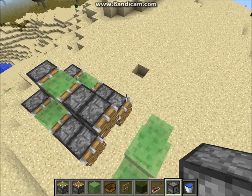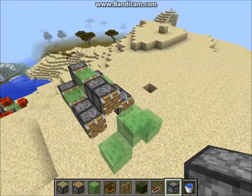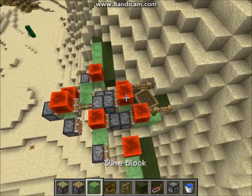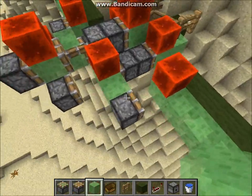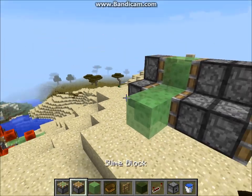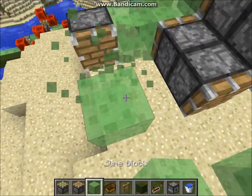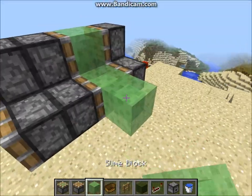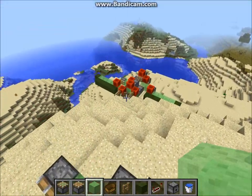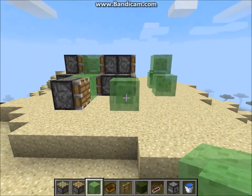Now we're going to work on building the cosmetic parts, and this is where I have to look at my reference plane — because if the wings are more than 12 blocks it won't work. You're going to want to come out one block here, place a regular piston, mount one block, place a slime block, then another piston and slime block. Then come out four more blocks on each side.